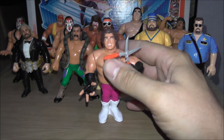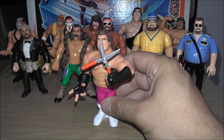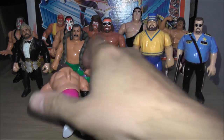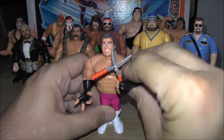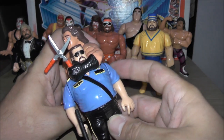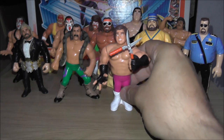The last figure in WWF Hasbro Series 1 is Brutus the Barber Beefcake. They call it the Sleeper Hold, but he does this springy jump thing. He comes with his shears. His arm is positioned in such a way that he can do a Sleeper Hold, which I believe was actually his finishing move.